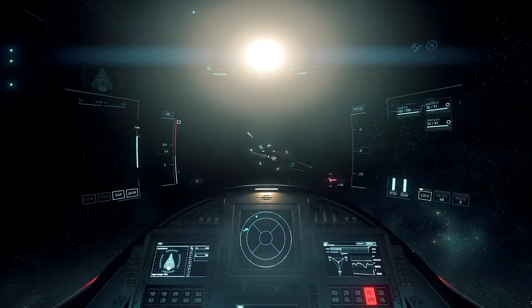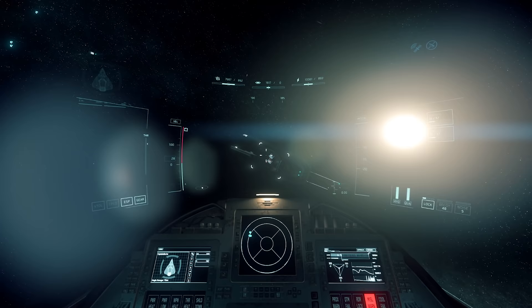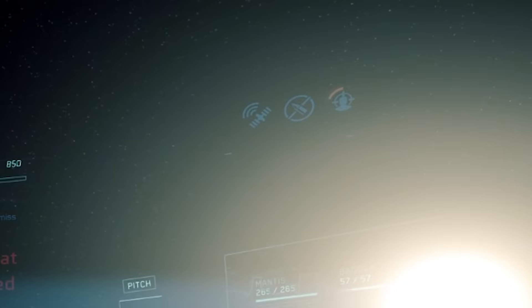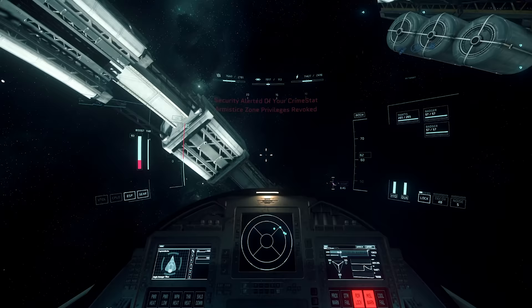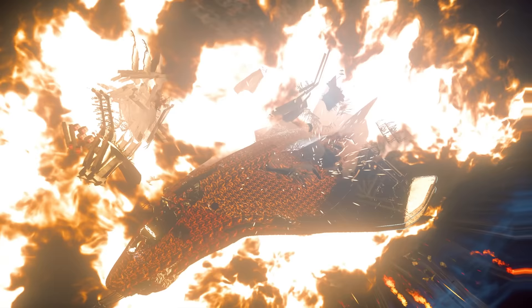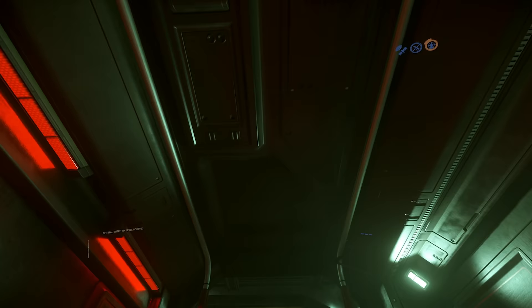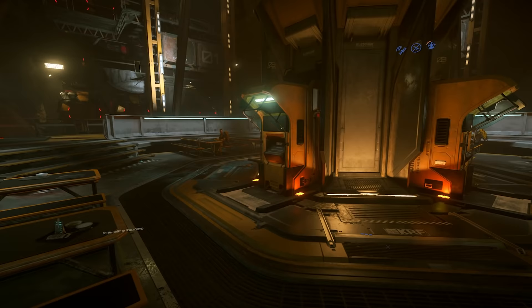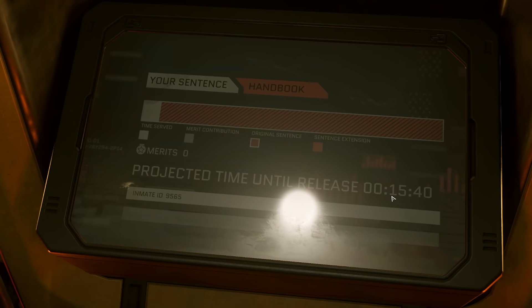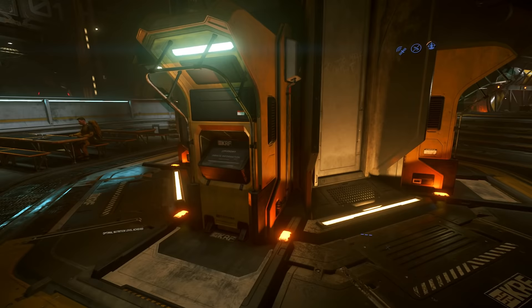Now since we've been the good guy, it's time to be the bad guy. Port Olisar has an armistice zone, so if I fire at, say, this turret, I'm going to get Crime Stat 1 — the station won't be happy and the turrets will become hostile. If you get killed by security or station turrets, you'll be sent to Klesher, which is prison in Star Citizen. At the center console you can see I only have 15 minutes — Crime Stat 1s are typically quick, just a slap on the wrist. You can get up to 13 and a half hours.